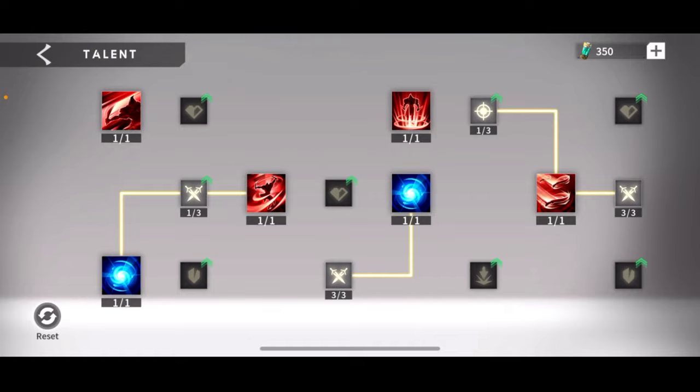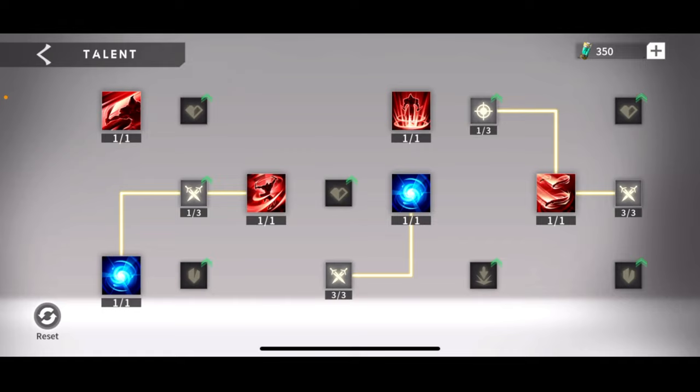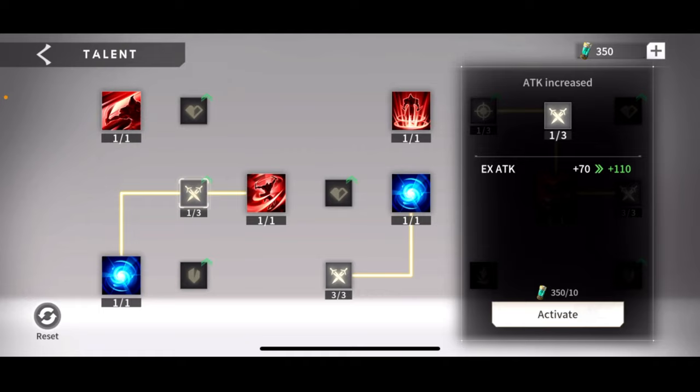Let's go through the talents first. These are the talents as you see — get all of the major talents. You want to get the attack ones. I do have all three of these, which adds 11% attack. This one adds 5.6% attack, and I would upgrade this further. In fact, I'm going to — 20 more of these. I'm trying to keep a bunch of these for Crete, but I will use 20. That's not too bad.